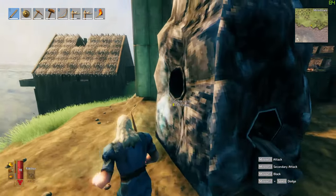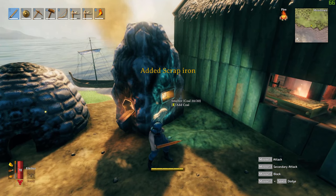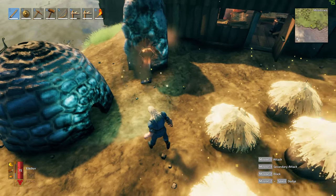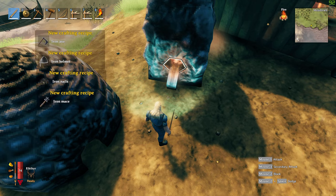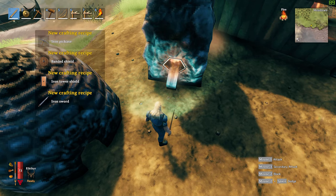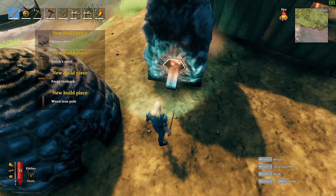But eventually you end up with a lot of iron scrap. Then you go to your smelter, add it in, make sure you have coal, and it will be smelting down over time. There we have a nice little iron — let's pick it up. It says new material: iron, iron scales, iron grieves, iron axe, iron helmet, iron nails, iron mace, iron pickaxe, tower shield, sword, and stone cutter.